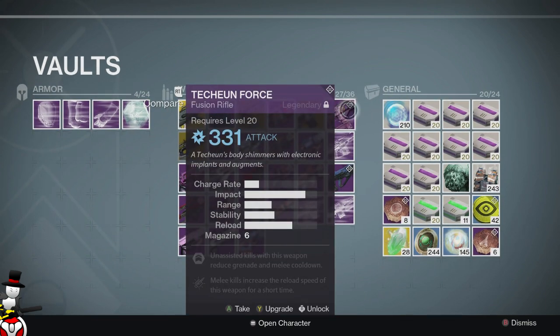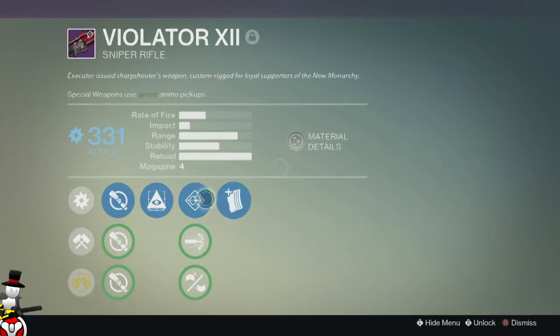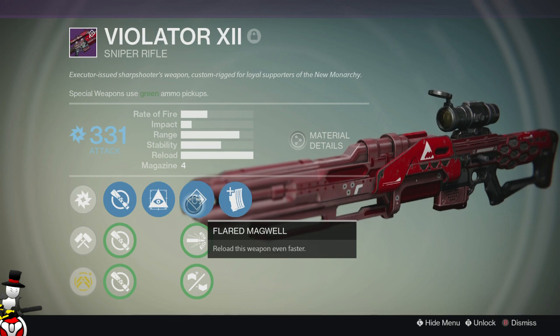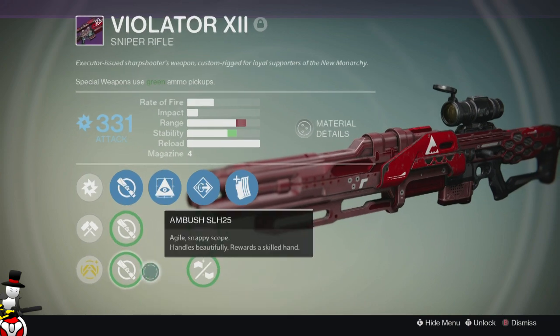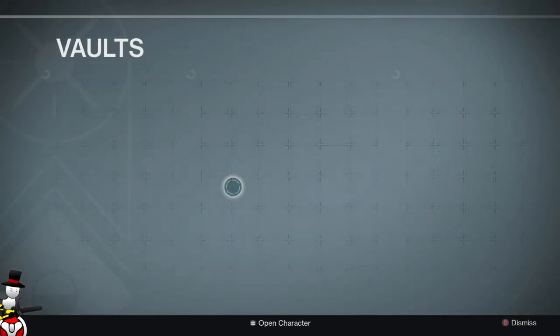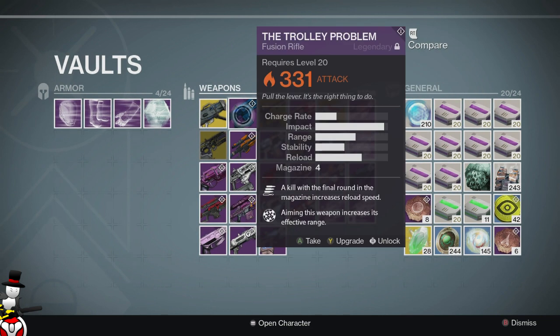I've got a Techeon Force which isn't the best fusion rifle but I'm going to reforge it. I have a Villainy 12 Sniper Rifle with Hidden Hand — gains better target acquisition — reload this weapon faster, and kills with this weapon have a chance to grant bonus reserve ammo, which is going to be useful in PvP. But I have my Aphrodite Spear so it's just sitting in there for no reason. And I have a Trolley Problem with incredible impact and Accelerated Coils, but I'll probably dismantle it because I'll never use it.